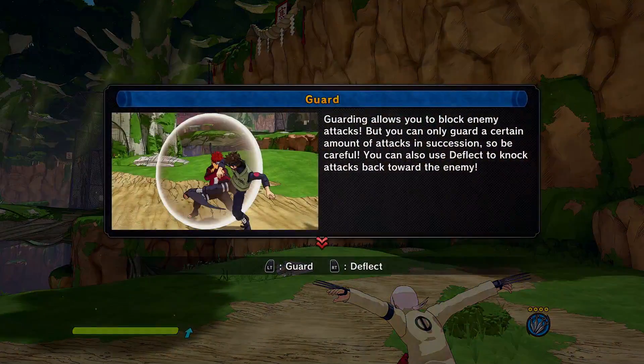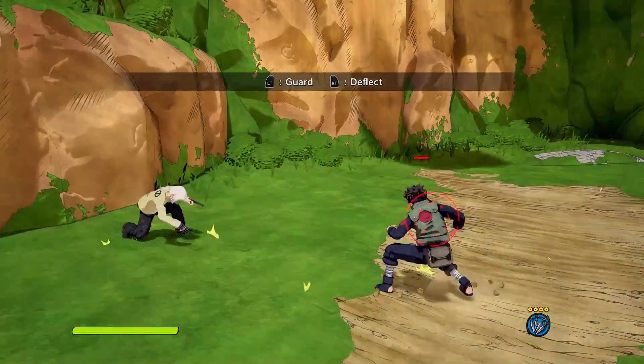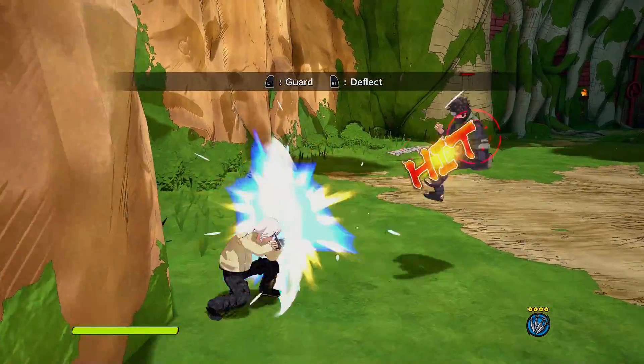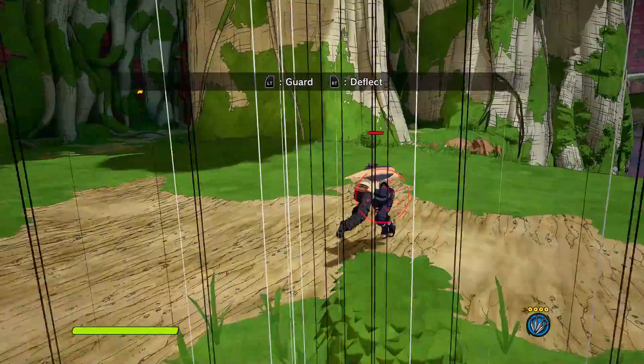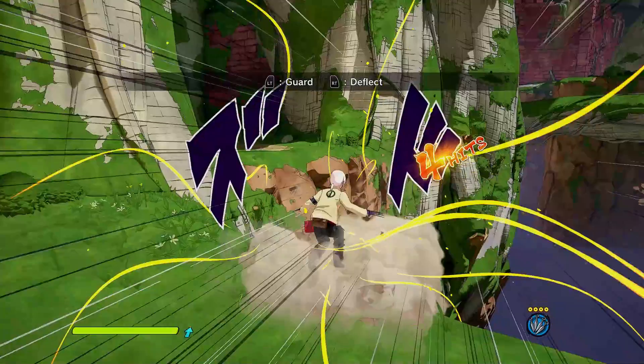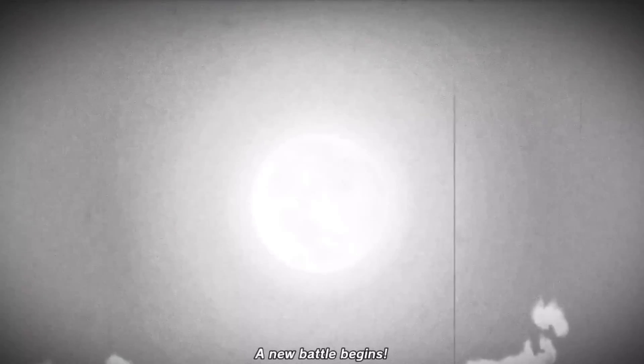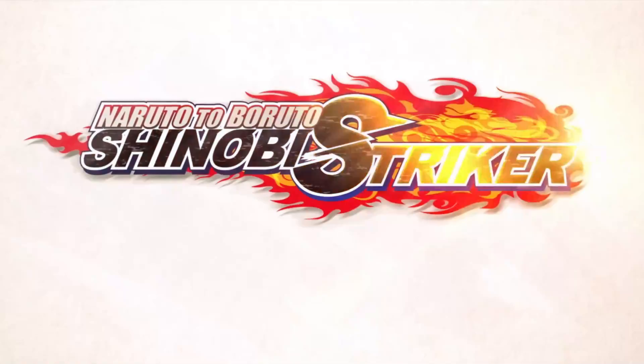Another thing that hits you guys in the face is guarding and deflecting. If you guard too long your guard will get broke, and you can deflect. A lot of people, especially new players, really struggle on that one. I've actually seen some veteran players that don't block enough. Today I'm going to show you the difference between your free-to-play and my free-to-play. You don't need DLCs to be good — you just need a little bit of skill.